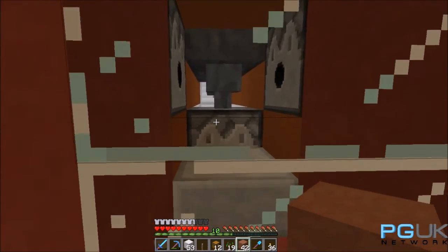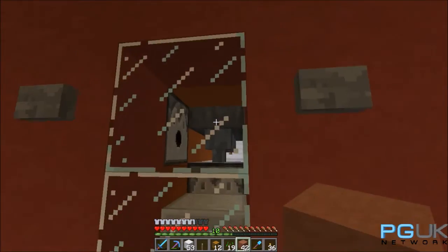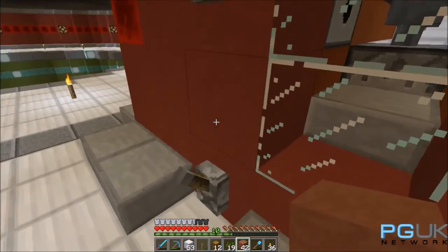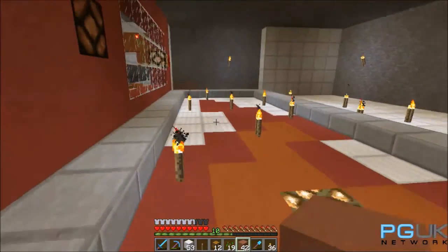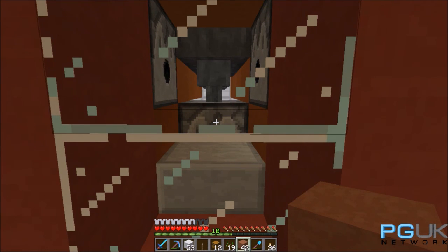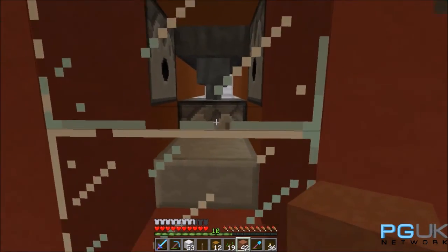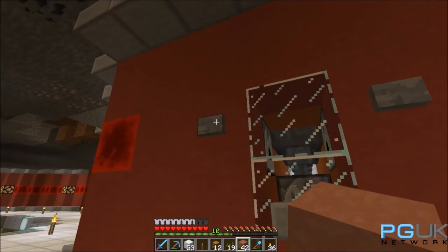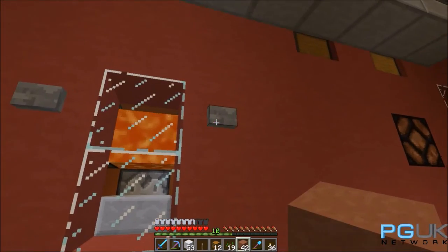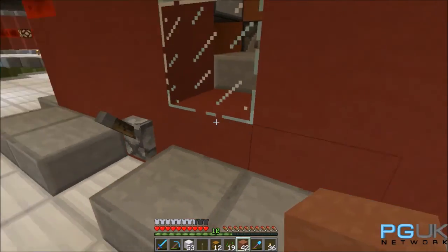Once they're grown up they'll start dropping eggs into the system. What should then happen is that when I've got this switch up, the eggs will pass straight through the system and appear in the sorting system below. And then when I put this switch down, the eggs will flow into the dispenser. The dispenser will fire the eggs in here and we'll get some chickens spawning. When those chickens are grown up we hit this button here and we can drown them for some nice raw chicken — good for trades. Or we can just zap them with this button here and we'll get some nice cooked chicken and feathers which will drop into the sorting system below.